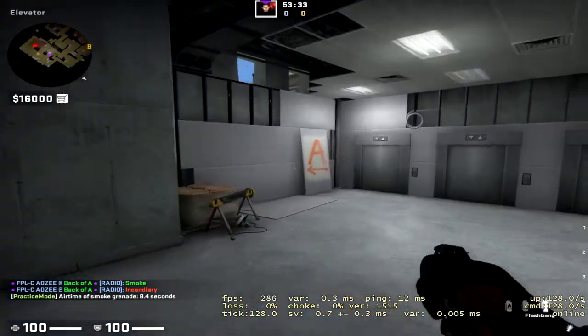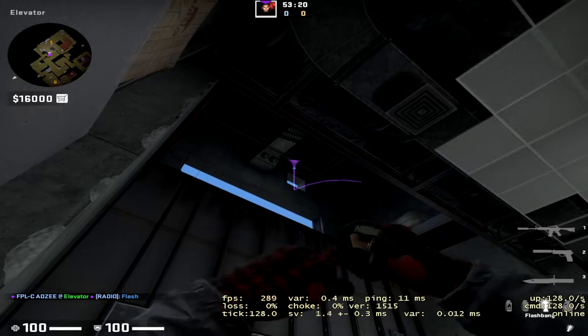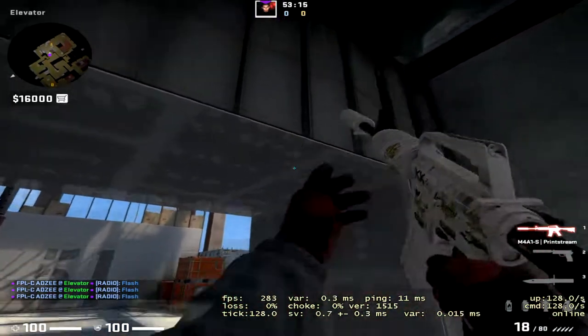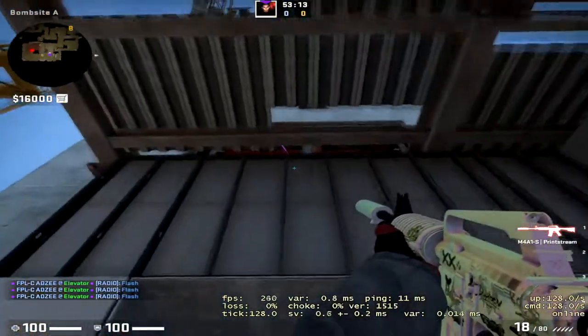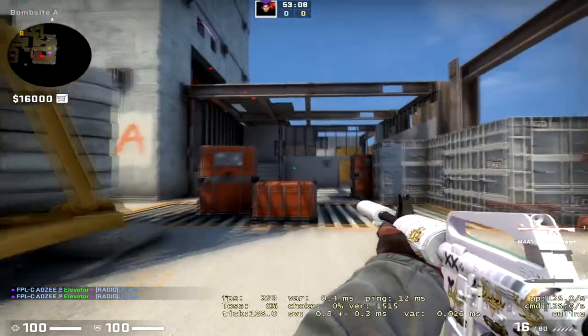The last retake flash: after throwing that short flash, come into the pillars here. Aim above the window on this bit and left-click throw. You can then peek out with these flashes — they blind right up above near the roof, blinding any T's looking toward the site without blinding you at all.